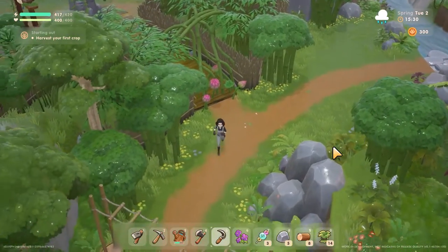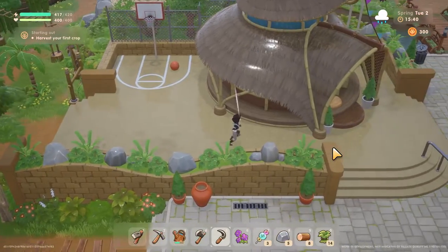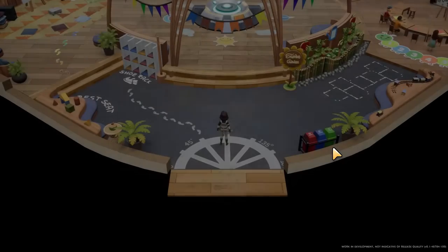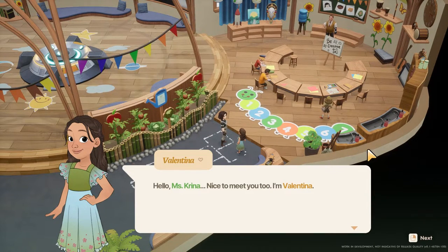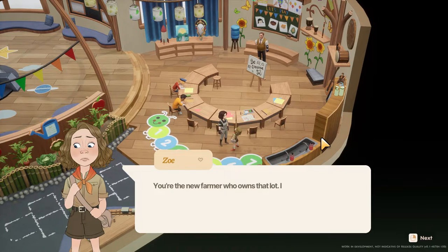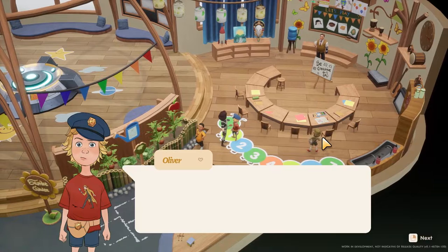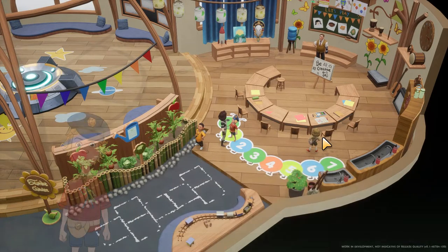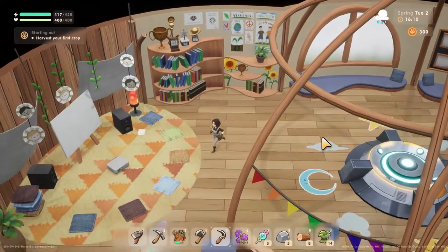Wow, there's a lot to this game. I'm really surprised — happily surprised. Is this a school? Looks like it. Valentina — hello Miss Karina, nice to meet you too, I'm Valentina. Archie — are you really the new person? Dad said you were a farmer, is that right? What kind of farming tools do you have? Why don't you look like a farmer though? Zoe — you're the new farmer who owns that lot, I used to play there with my friends. I'm sorry — do you still want to play there? Oliver — my name's Oliver. I've already met you, I just don't remember your name because I'm really bad at names.